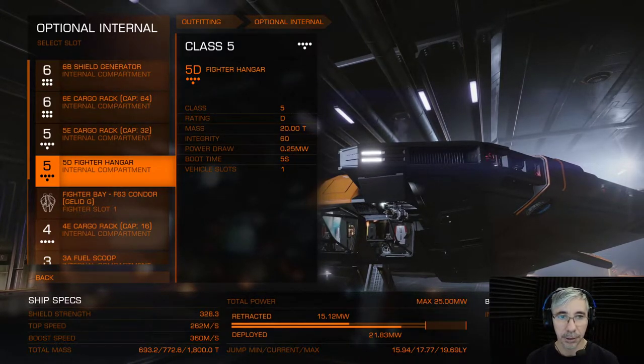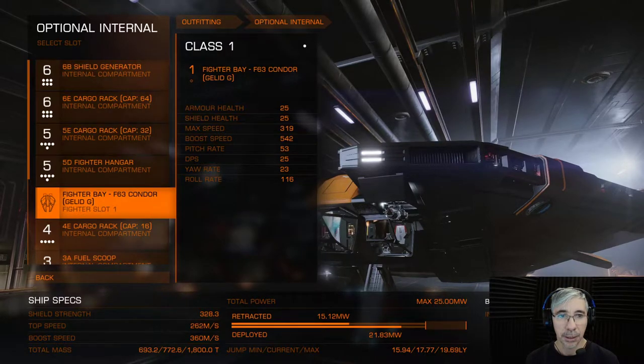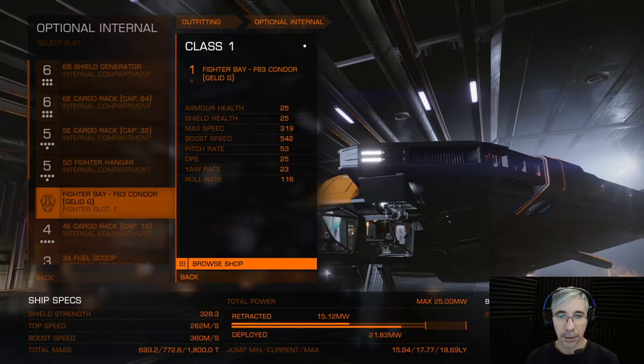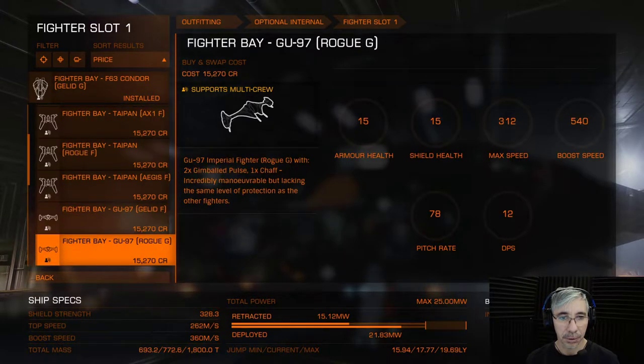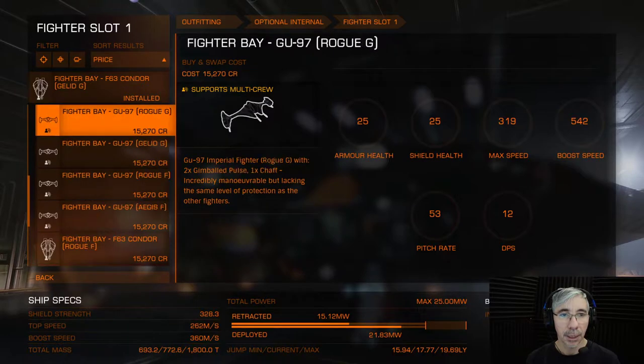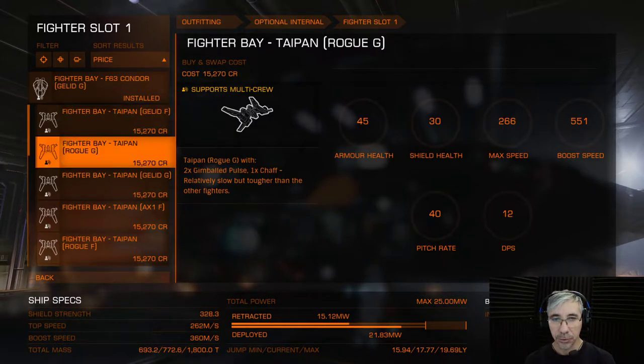The first time you set it up, the slot I'm displaying here is empty, and here you browse the shop and you can select a fighter for your bay. There are different fighters with different configurations — some of them are lighter, some are heavier. They have different combinations of weapons and countermeasures, and they usually come with a heatsink or a chaff to prevent missile damage, for example.